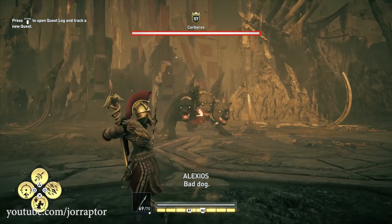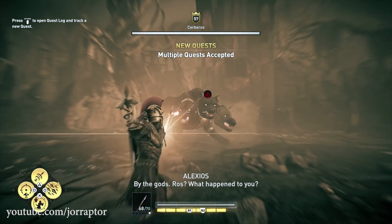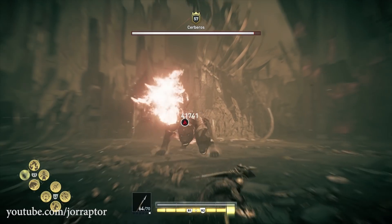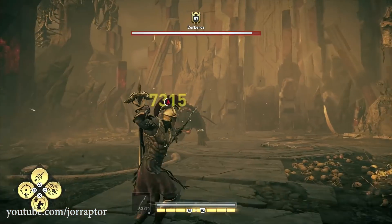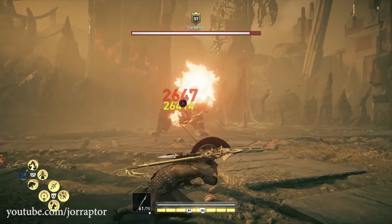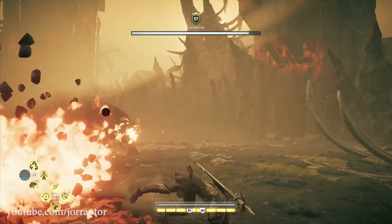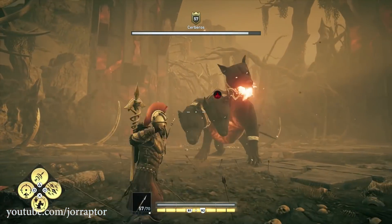Bad dog. Let's start with the slow time ability because with multiple hits you can get headshots easily and keep it going. The only thing I changed with this build is where my abilities are — I need my second wind on the right side of the ability wheel, otherwise I just don't know what I'm doing.